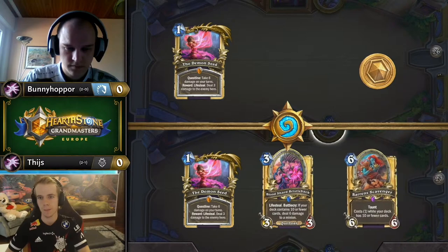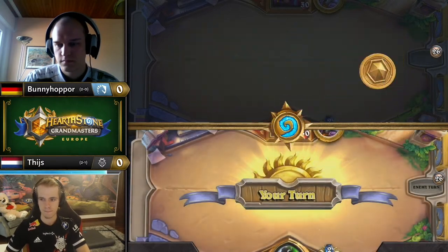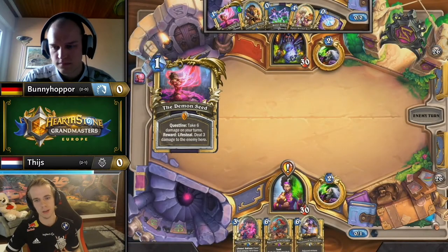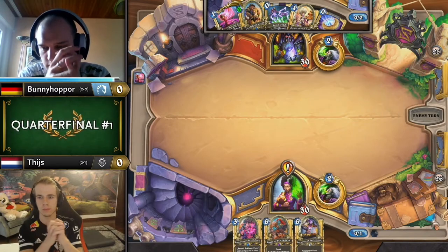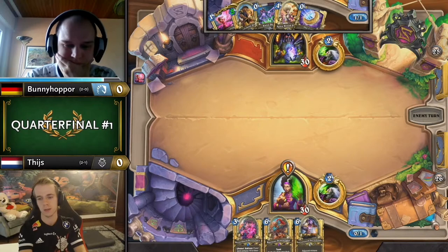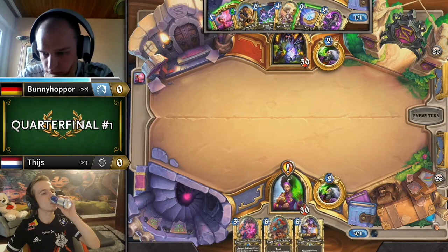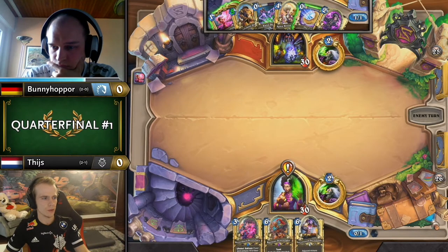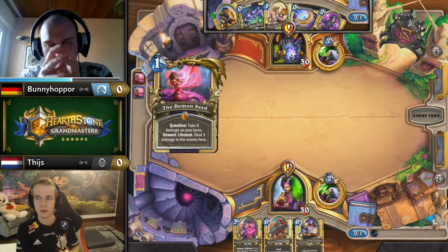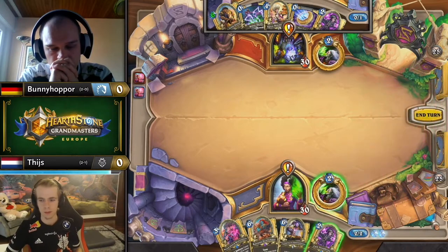Jia, the specialist of mulligans — what are you looking for specifically in the Handlock mirror? You love to see some Backfires and Giants as well. I'm still undecided whether you're supposed to keep Giant that early — it's super crucial but takes such a long time to get online, especially without support cards to damage yourself like Backfire. I don't mind the full mulligans from both players here.